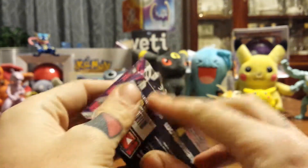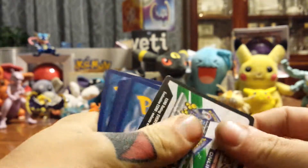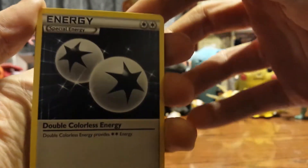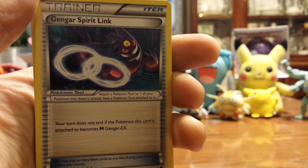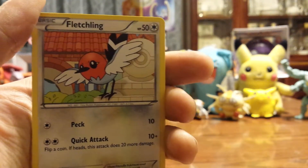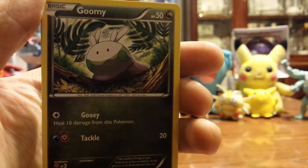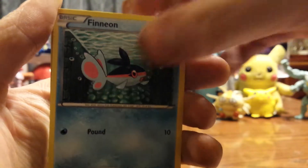Last up, Phantom Forces — save the Mega Gengar for last. Not that I'm biased in thinking he's the best or anything. We got a Double Colorless Energy, Trevenant, Gengar Spirit Link, Fletchling, Mawile, Goomy, Litwick, Finneon, Reverse Holo Loudred, and a Honchkrow. That's not too bad.